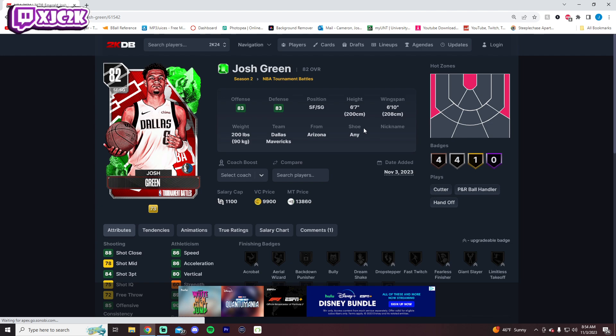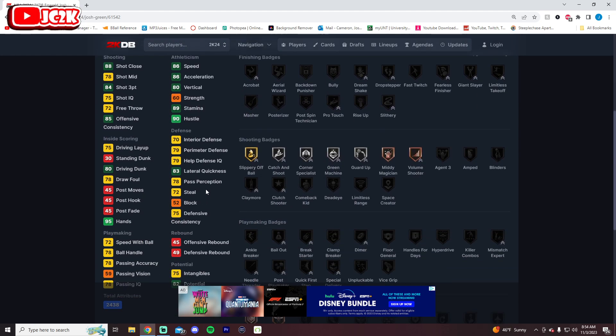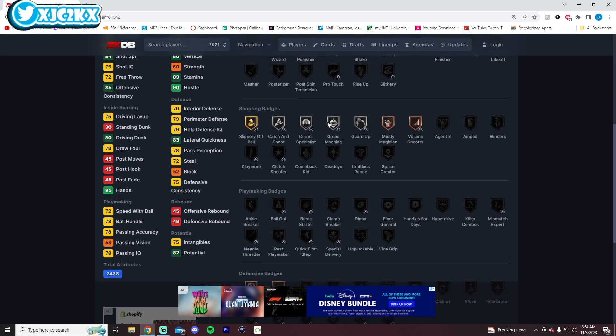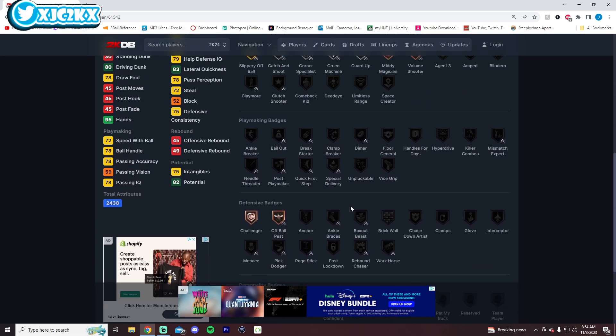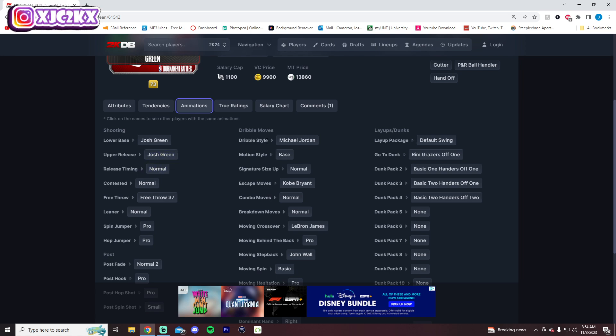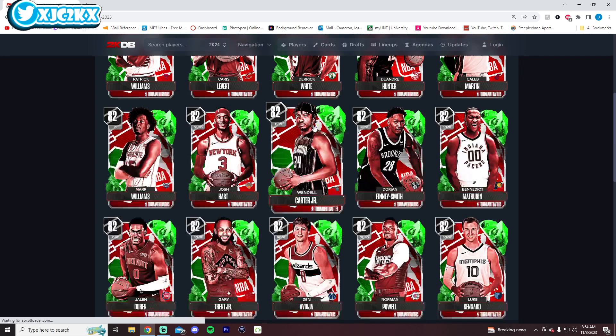Josh Green — the Mavs are also 4-0. They play the Nuggets tonight, which is going to be a great game. He has 86 speed, 84 three-ball, 80 driving dunk, and is already a versatile defender. He's 6'7" at shooting guard with an MJ dribble style. This card looks exciting. He already has the speed, three-ball, dunking, and defensive ability. Josh Green might even be better than KCP if fully evoed — he could be incredible.